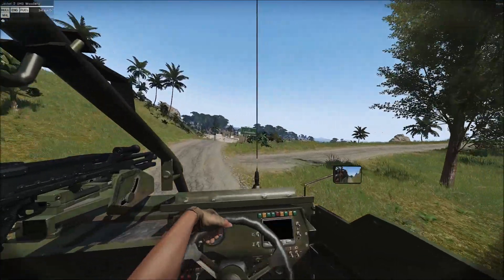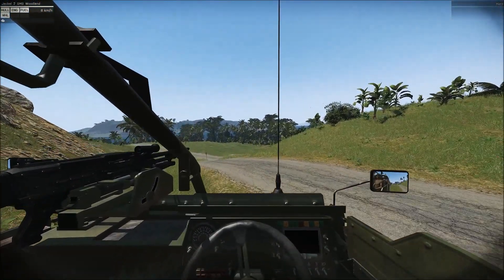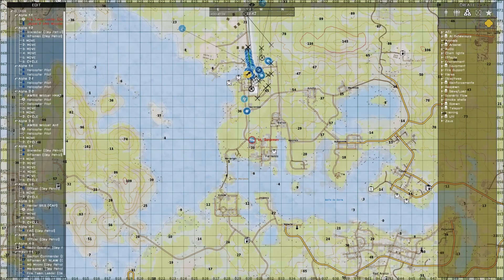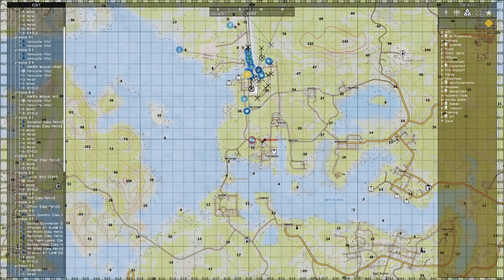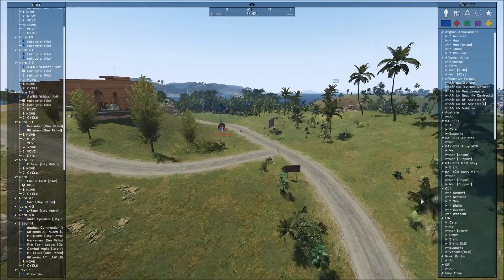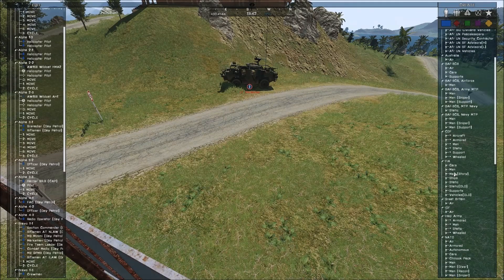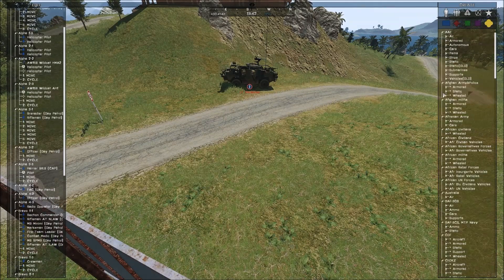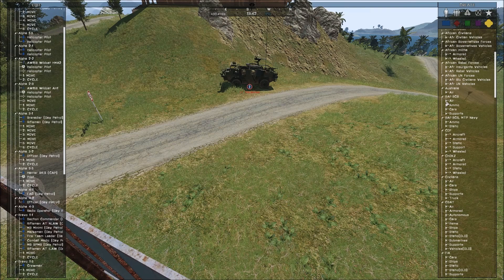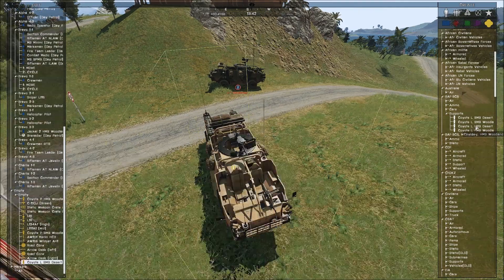We've also done some work on some Coyotes, so I'll place one of those down and you can have a good look at that as well. The British Army also have a six-wheel variant - it's like a logistics support vehicle really. The nice thing about it is it gives us the ability to have a vehicle that will take an entire section, which is quite nice. I'll do the desert ones as well so you can see what they look like.